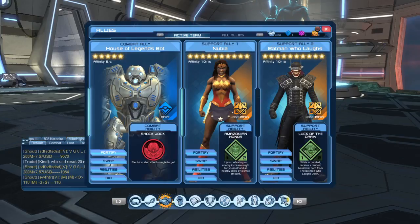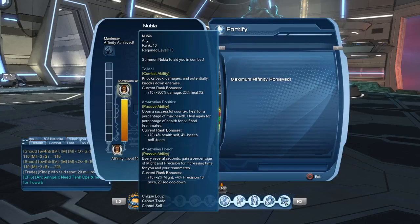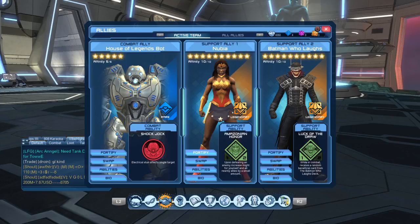Now, time to go into the allies — I have to start talking about allies more because they actually do stuff. You're going to use the House of Legends Bot — this is the strongest single target ally. For our first support ally, we're using Nubia. Her ability upon defeating an enemy increases your might and precision. You and your teammates gain two percent might and four percent precision for 10 seconds on a 20-second cooldown, every time you defeat an enemy.